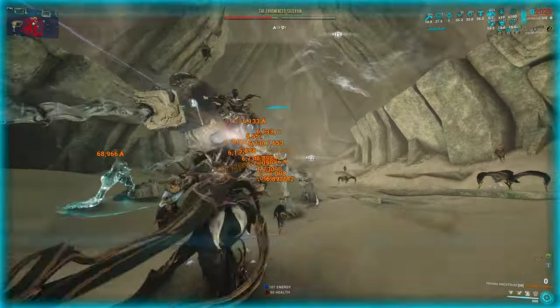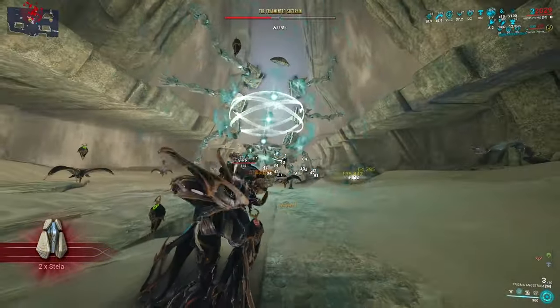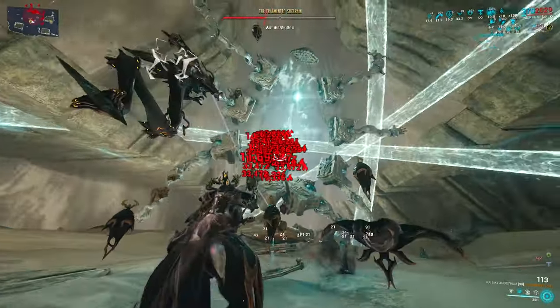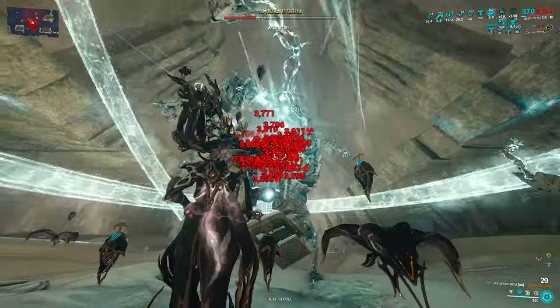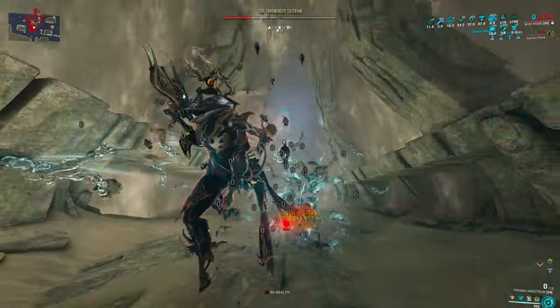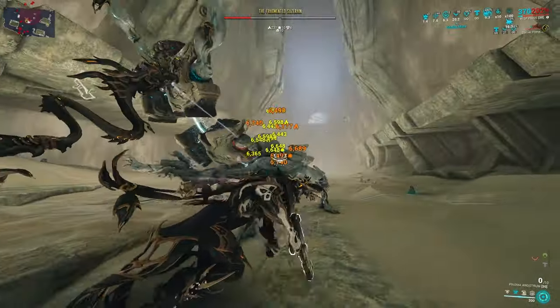If your crit chance is 100% and you have a 2x critical damage multiplier, then your damage is doubled. If the enemy armor type is weak to your element by 75%, then you do 75% more damage. And if the enemy is susceptible to certain damage amplification debuffs, such as Nova's Molecular Prime or Banshee's Sonar, then those amplifications will increase your damage independent of damage attenuation.